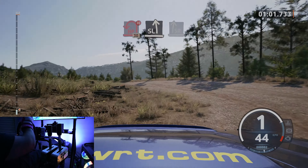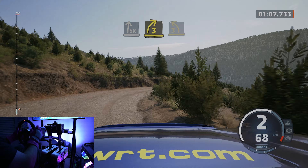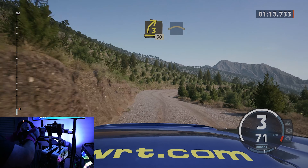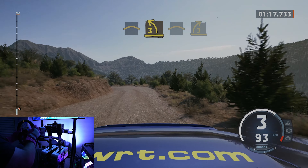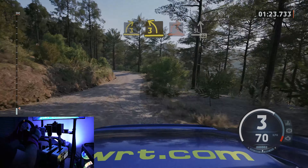30, slight left, slight right, and 3 right. Tightens of the crest, and 3 left, half on, tightens. To 3 right short, 30. Right of the crest. To 3 left, tightens. To right of the crest, and late to 3 right. Into 3 left. And to 1 right short, into slight left, 40.